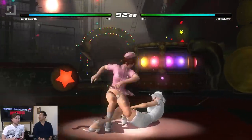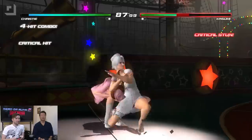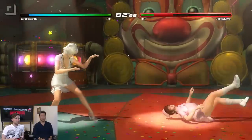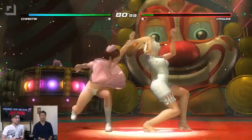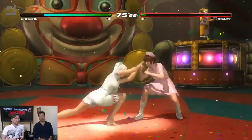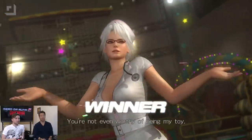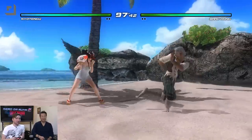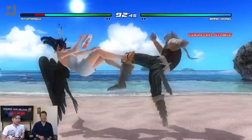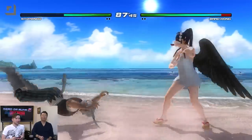In terms of story mode, it's pretty much what we saw in DOA 5 and the Vita version — story mode stays the same. There are several more winning poses for tag mode. Pretty much the package stays the same as DOA 5 Ultimate, with the addition of two new stages and two new characters. And we are fighting today on Zack Island.